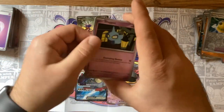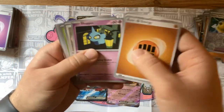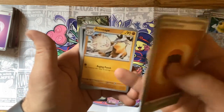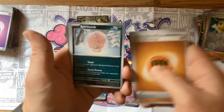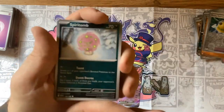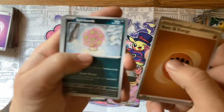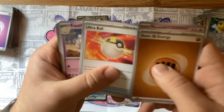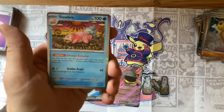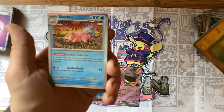Still trying to figure out what to do with the camera. We got a basic energy — forgot to flip that over. Shuppet, Tandemaus, Smoliv, Primeape — it even has that move, love Primeape. Spiritomb. Can someone explain to me how Spiritomb technically has no weaknesses and yet it's two times to Grass? Just saying. Ultra Ball, Espathra, Toadscool, Wattrel, and a Slowbro.